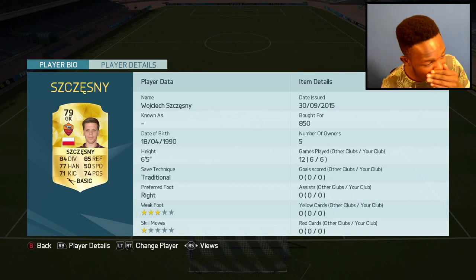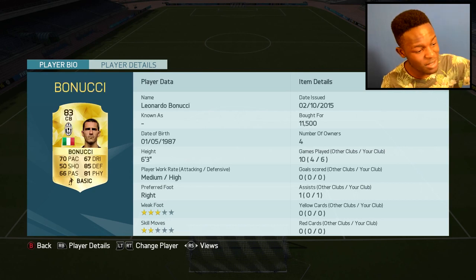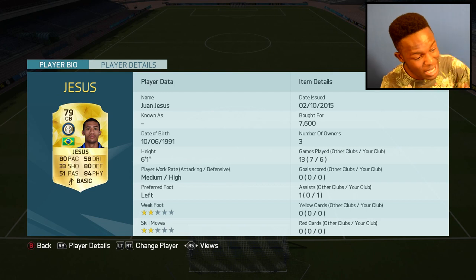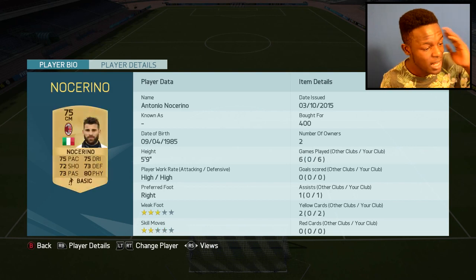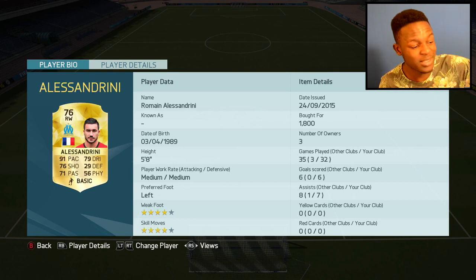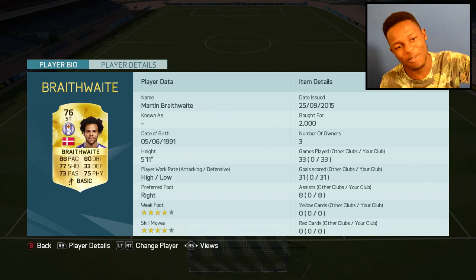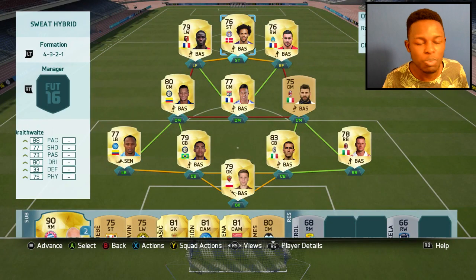I'll give you a quick scan through the team for those wondering about the player stats. Szczesny: 8.4 diving, 8.5 reflexes — great keeper. Abate: 92 pace, 80 physical. Bonucci: 70 pace, 85 defending, 81 physical, medium-high work rates. Jesus: 80 pace, 80 defending, 84 physical. Zuniga: 89 pace, 81 dribbling and decent defending stats. Nocerino only cost me 400 coins. Tolisso: 1.8k but a great player. Guarin: most expensive on the team but balanced stats. Alessandrini: freaking pacey, 91 pace, 79 dribbling. Ntep: 91 pace, 83 dribbling. And Braithwaite — last but not least — cost me 2k, 88 pace, 83 dribbling. That's pretty much the whole team.